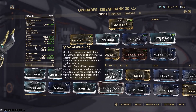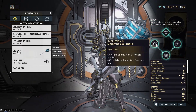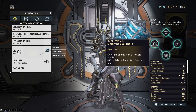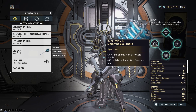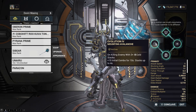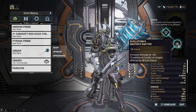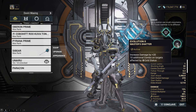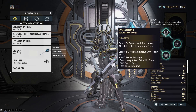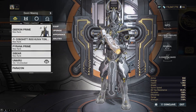The build has radiation and cold, which is going to help with the fourth Incarnon upgrade: on killing enemies with three or more cold stacks, we gain plus 15 initial combo for 10 seconds, stacking up to four times. I'm hoping this means I can heavy attack quite frequently with this weapon. We've also got combo duration, increased damage by 20%, and 10 additional combo on targets affected by cold status. We do have cold on the weapon, so hopefully this will pan out just fine.